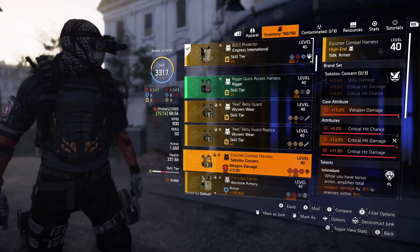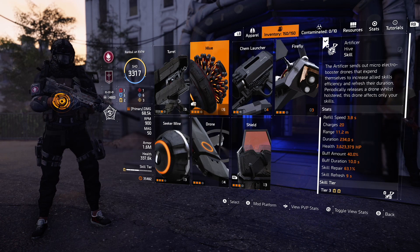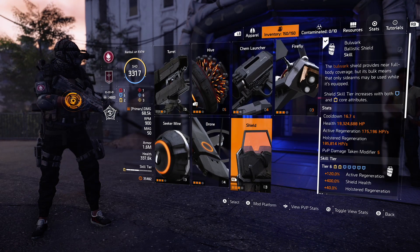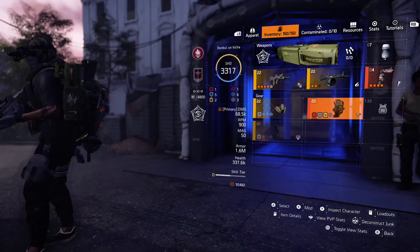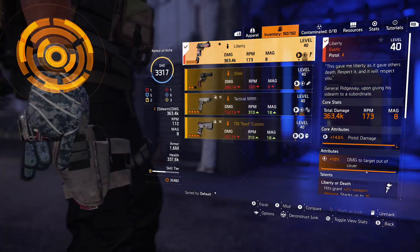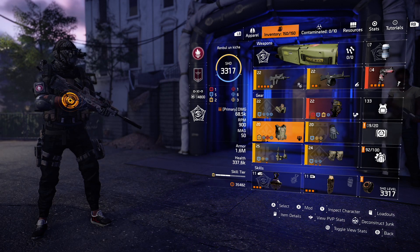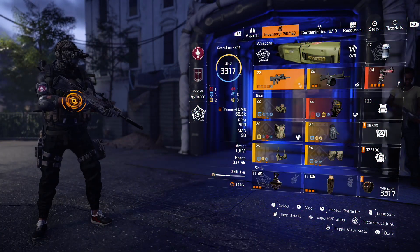This build could fit any play style — you have three options. Option one: run with Vanguard like I do, with armor regen and hazard protection. Option two: run with Intimidate to get an insane damage boost, because from the Memento backpack you get bonus armor on kill, which will automatically activate Intimidate — so you get crit chance and crit damage for a pretty decent damage boost on your Liberty. Option three: run with Obliterate to stack your damage again, and you could use more skill tiers because with each skill tier you get a Memento boost for skill efficiency.